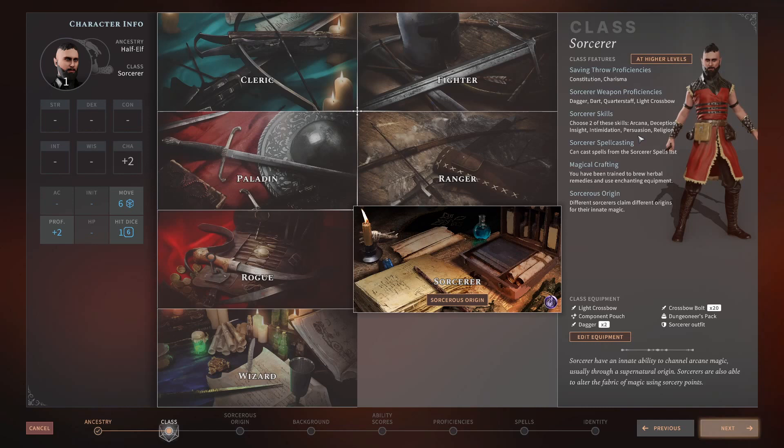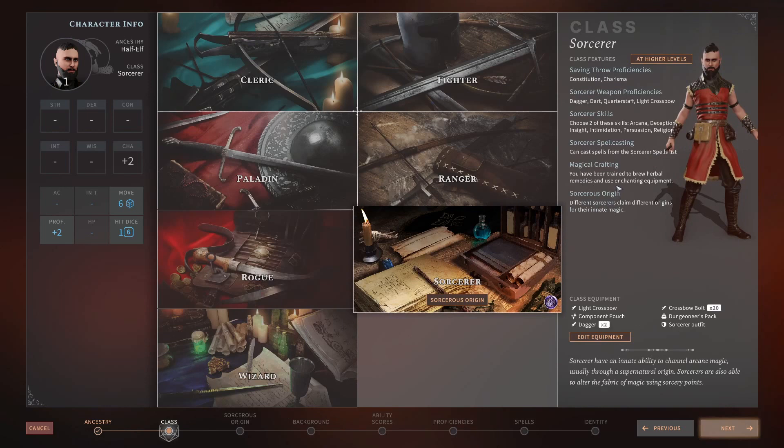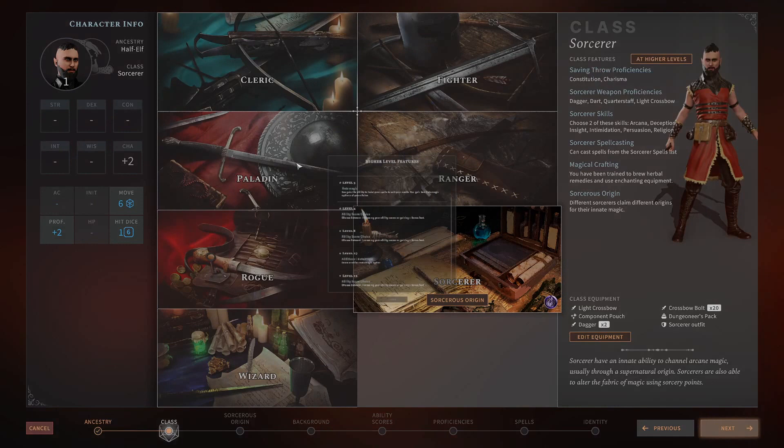For skills, you probably want Charisma skills: Persuasion, Intimidation, and Deception — though you can get some through your origin. A notable feature is crafting proficiency right from the get-go. The Sorcerer gets Smithing and Magical Crafting, or Magical Crafting and Herbalism depending on origin — stronger than most classes in that regard.